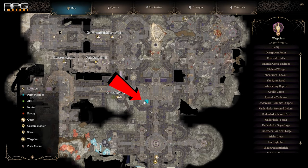The easiest item to find in Gauntlet of Shar is the Least Expected Bow. It's in the Gilded Chest in the middle of it all. Hard to miss.